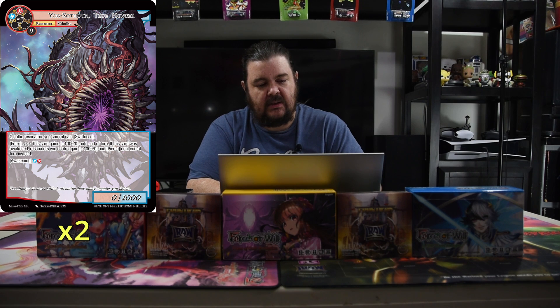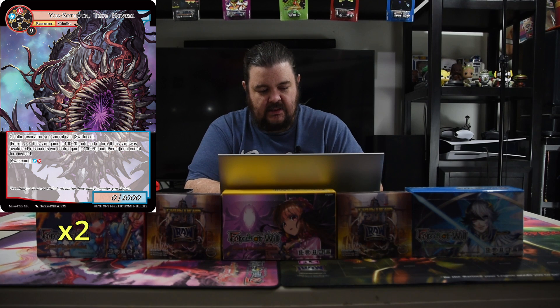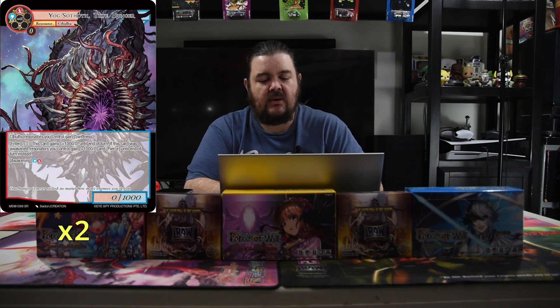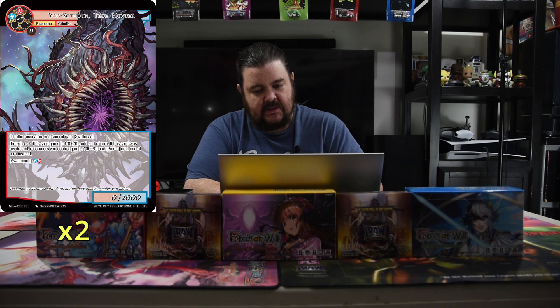One of the major win cons is Yogg-Sothoth, the True Hunger. He has a red and a blue for a 0-10. Cthulhus you control gain swiftness, and then enter: this card gets plus 1000 until end of turn. If this was Awakened, Resonators you control get plus 1000 and pierce. So when you awaken this, you get to say I'm going to win the game — because he already grants swiftness to everything, and then gives them all pierce and plus 1000.